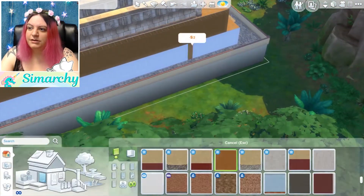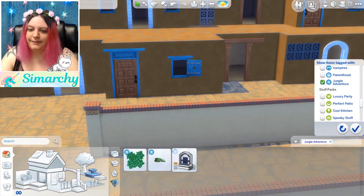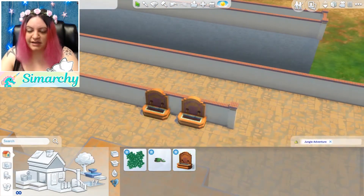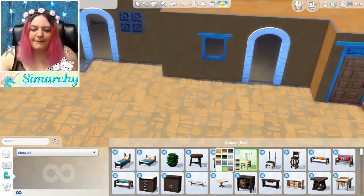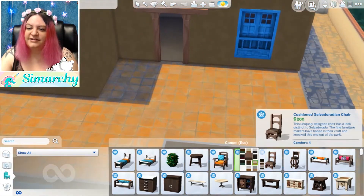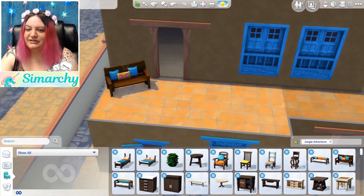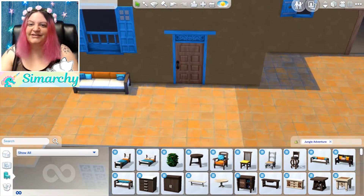I'm sort of thinking of doing some sort of live stream where I build an entire village or entire community on one 64 by 64 lot — and by the way, this is also a 64 by 64 lot. But I'm not sure exactly what to do for that. So if you guys have any suggestions, let me know. My friend Dylan — Dylan Sims, I'll make sure to link his channel — he's the one who suggested that I do it. Maybe tiny homes. I don't know.